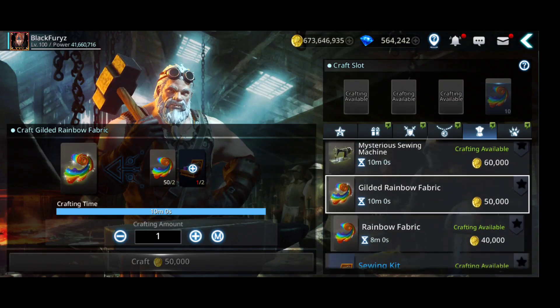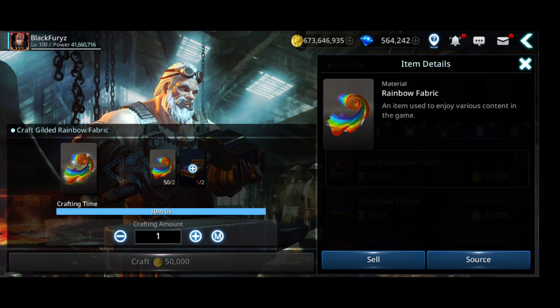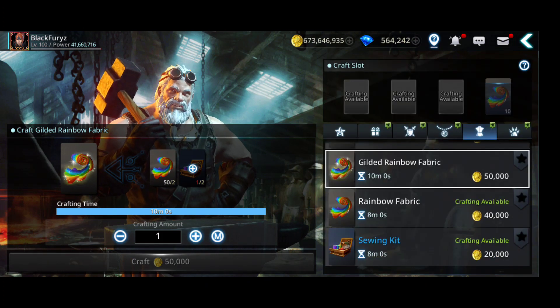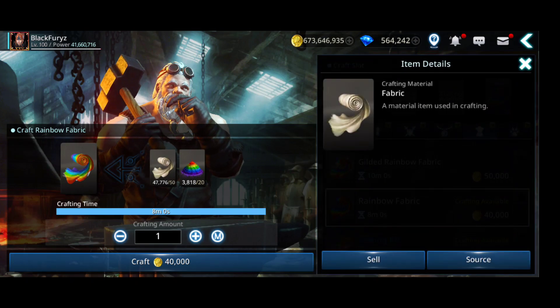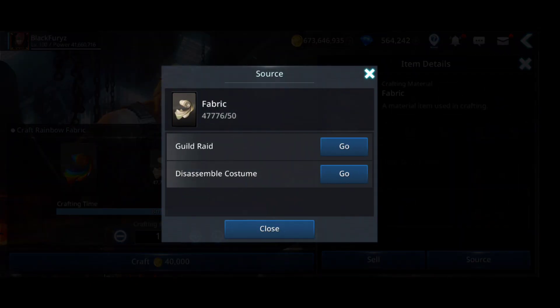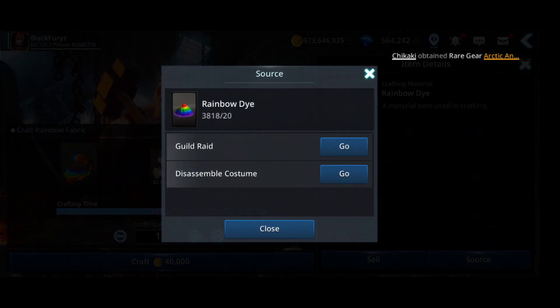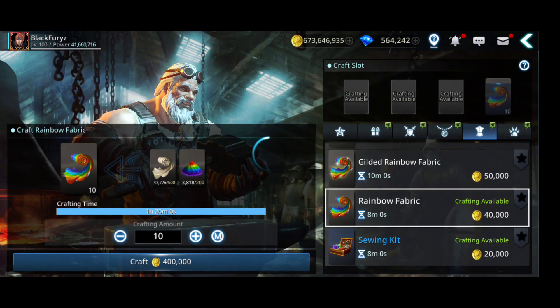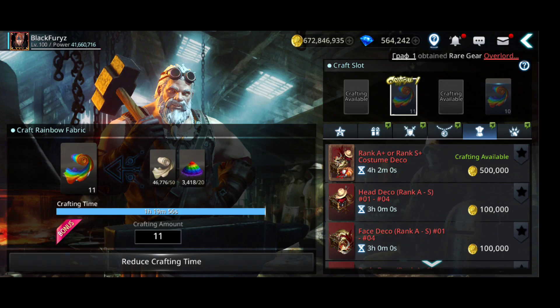To get the gilded rainbow fabric you need two rainbow fabrics and two sewing kits. The rainbow fabric is easy to get - you just need fabric and rainbow dye, both of which you can get from disassembling costumes and from gilded rights. So the rainbow fabric material is not hard to get actually.